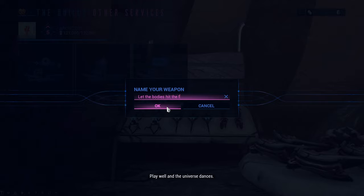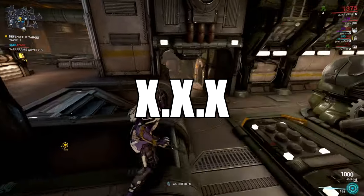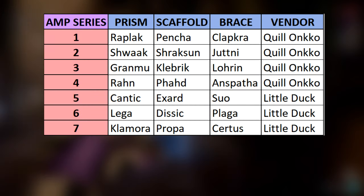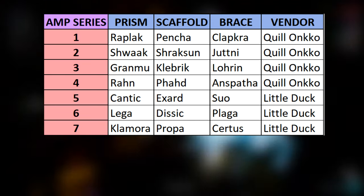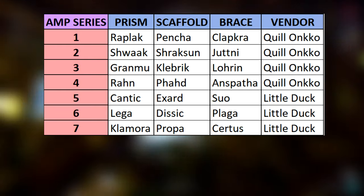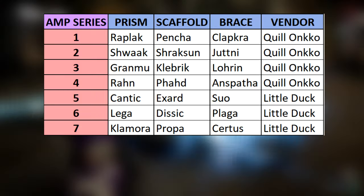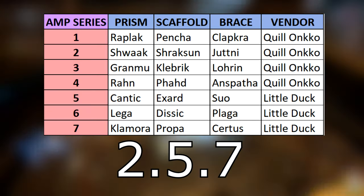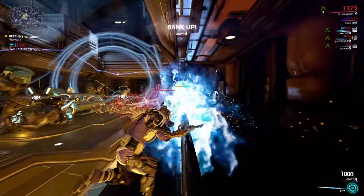Before I show you all the firing modes of every individual Amp part, I will quickly explain the XXX number system, which I truly hate. The first X is the series of Amp Prism, the second one is the series of Scaffold, and the third is the Amp's Brace series. The table of Amp series is on the screen right now. So instead of the name of the Amp part you would just say the number in place of X. For example, Shwaak Prism, Exard Scaffold, and Surtis Brace would make a 257 Amp. I truly do hate this system — it only confuses new players.